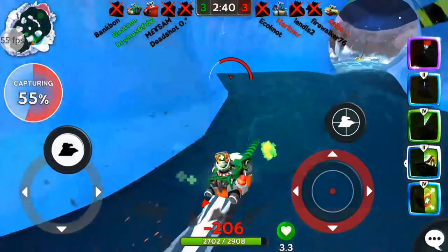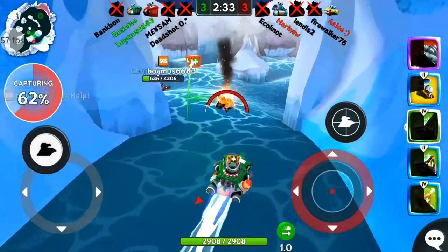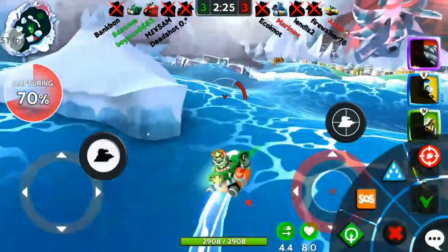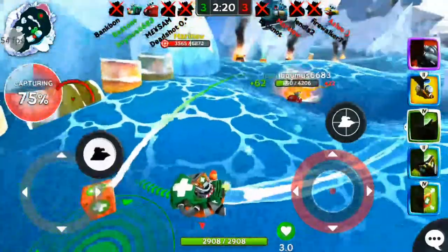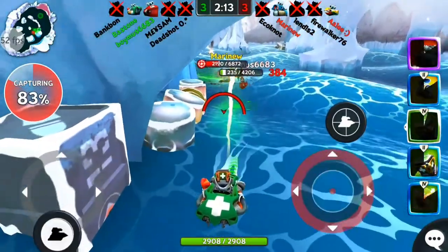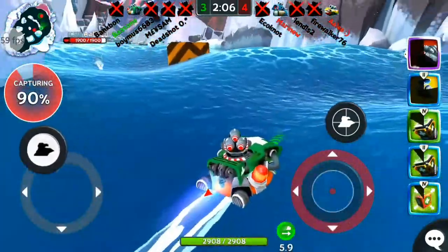This is a 2 vs 2 situation and they've already captured 58%. Boy Moose is dying at 600 HP — let's try to fix him up, but someone is still capturing. What should I do — fix him or stop the capture? You know what, let's do both. Oh no, too late. Let's try to stop the capture and maybe win this game — 93% captured, fire those torpedoes, and we got stunned.